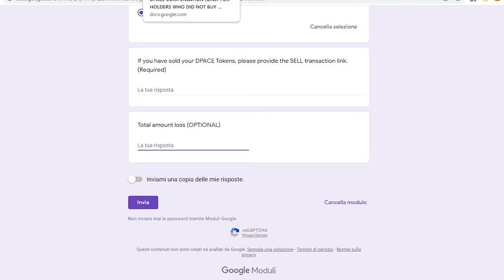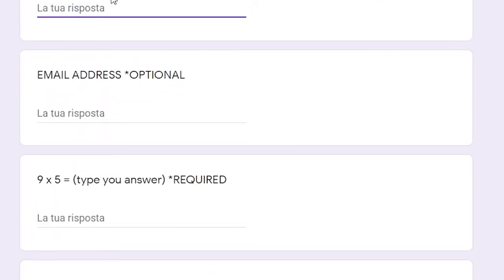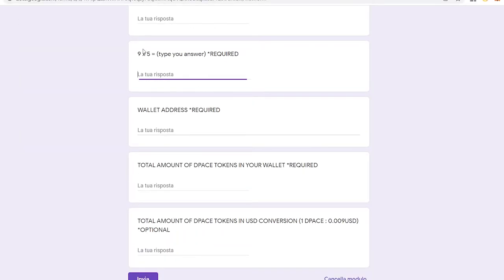This next form is for those who didn't buy or sell — the people who have been holding their tokens since the beginning, or before the incident. The incident happened in November, I believe. For those who held before the incident, you need to fill up this form. Your name here is optional, email address is optional.